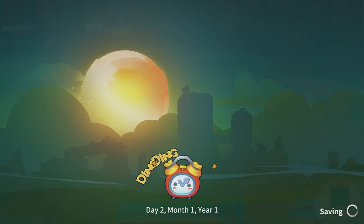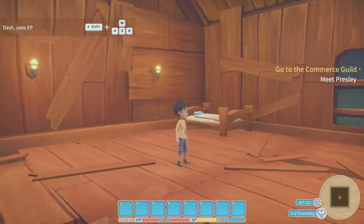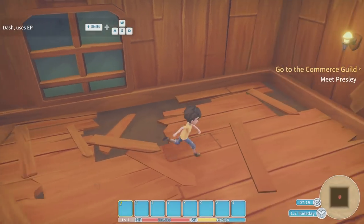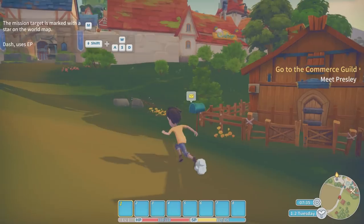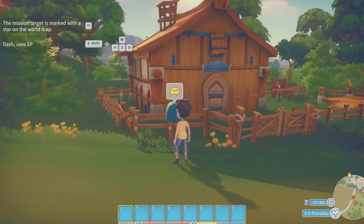Day two, month one, year one — similar to Stardew Valley with the days, months, and years. We've got some mail. From the Portia Times, the local newspaper. We don't want their advertisements. Let's just go and meet Presley at the commerce guild. Who's this guy? Queer — one of the Hulu brothers. He's a fisherman. 'Hey there, I'm Queer, the smallest of the Hulu brothers. There are seven of us.' The sensitivity is a little high — let me adjust my mouse.